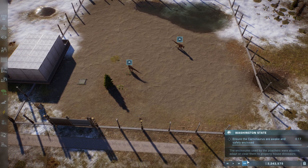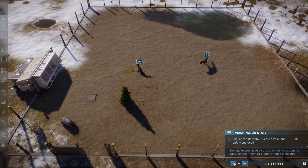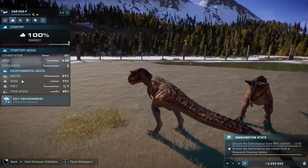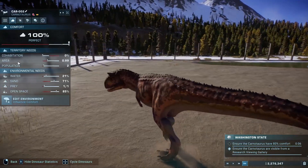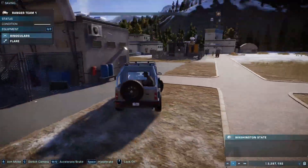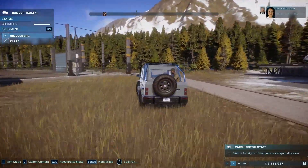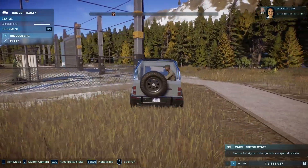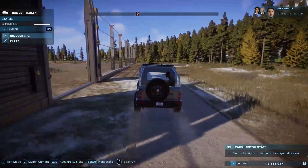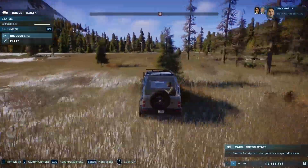They're safely enclosed and awake, and they should be pretty comfortable. They just need sand, water, prey, and plenty of open space. The area is on the limit but I think that's fine. Now we are on the search for escaped dangerous dinosaurs — there are going to be clues around in the wild area.